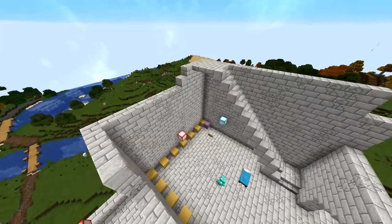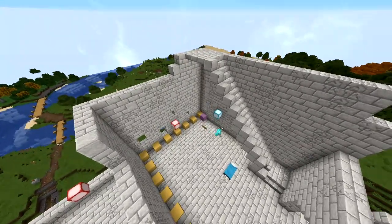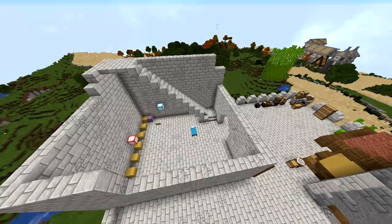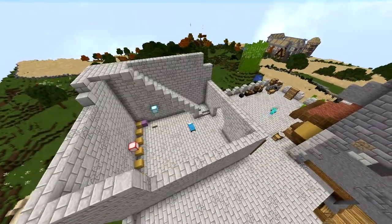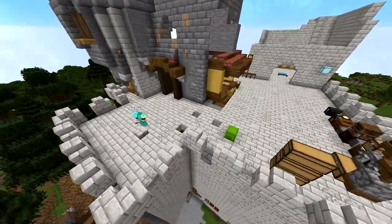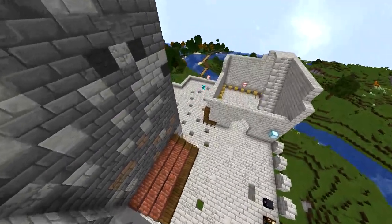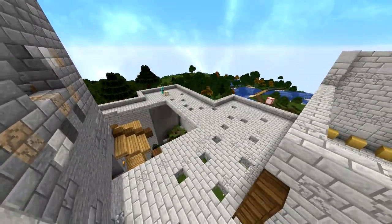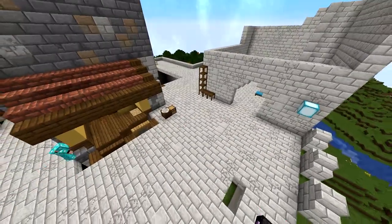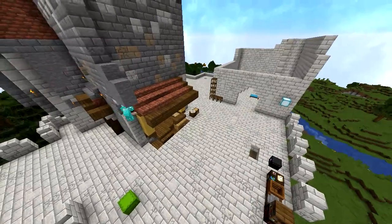I'll do some more contrast on the walls, and then I want to do the same contrast trick on the floor. Eventually I'll have to apply this to the walls all the way around the castle, as well as adding in some additional gray colors. I've got to make my walls uniform eventually.